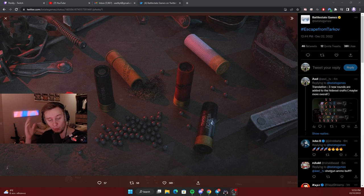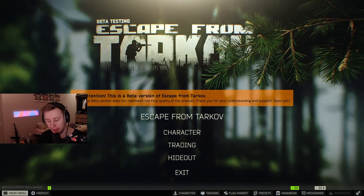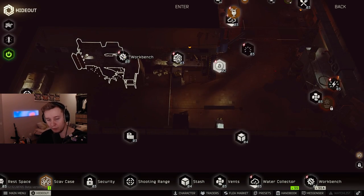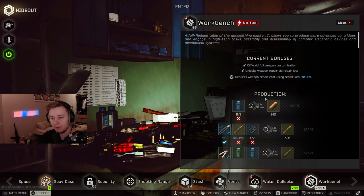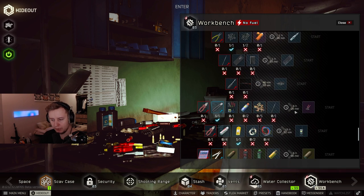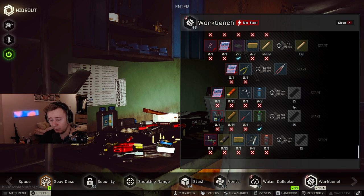Good morning everyone. Today's event is about shotgun shells — BG released three new shotgun shells which you can craft in your hideout. Open the game, go to your hideout, then go to the workbench. I'm not entirely sure which level you need; I'm on level three, but I think even level one workbench will work. It takes around 20 to 30 minutes to craft those bullets, and they are for Toz only.